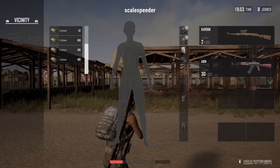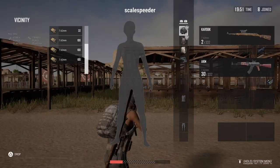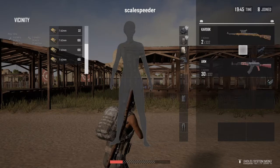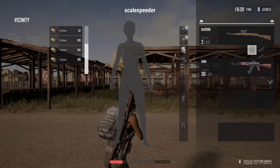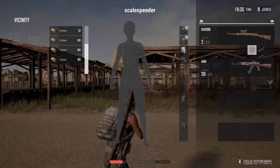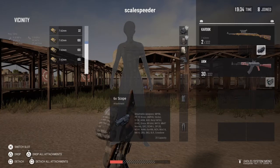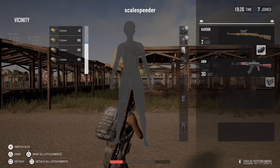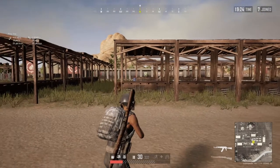What you need to do is at least once a day go on the training mode and pick up the sniper rifles — the Kar98, the M24, or the AWM — stick a scope on it, doesn't really matter which one: 3x, 4x, 6x, or 8x, and just start practicing hitting the various targets around the map. Don't bother putting any attachments on, because you may well be in situations in-game where you haven't got a cheek pad, extended mag, compensator, or silencer.